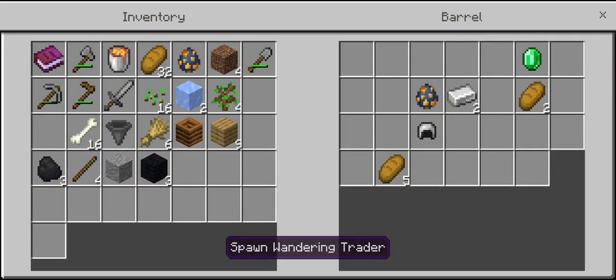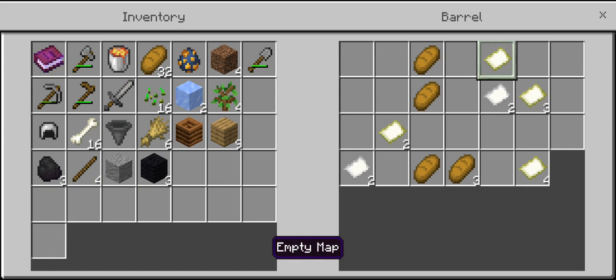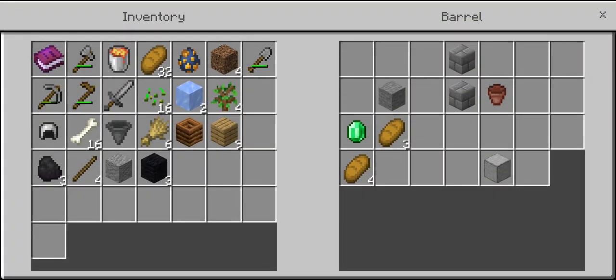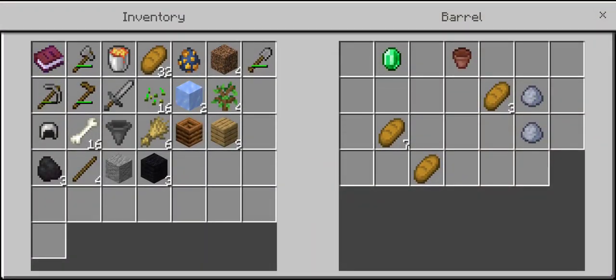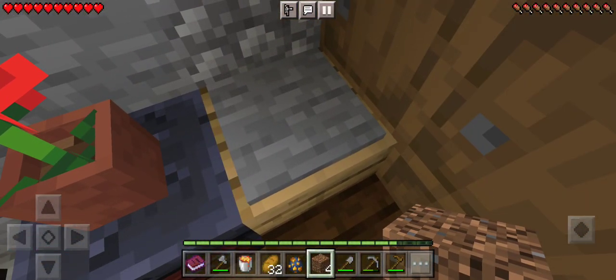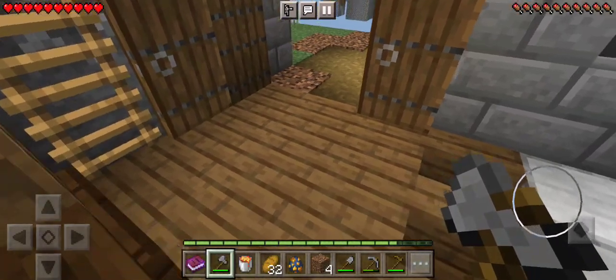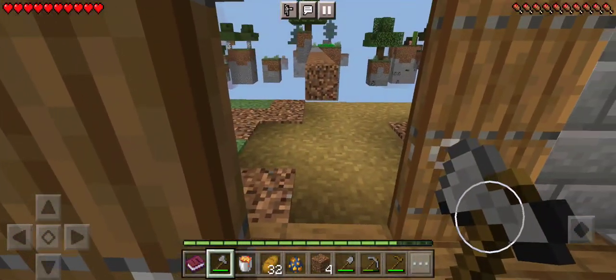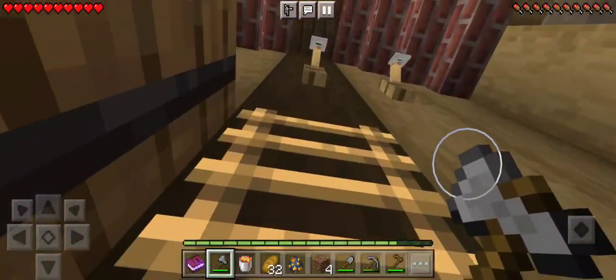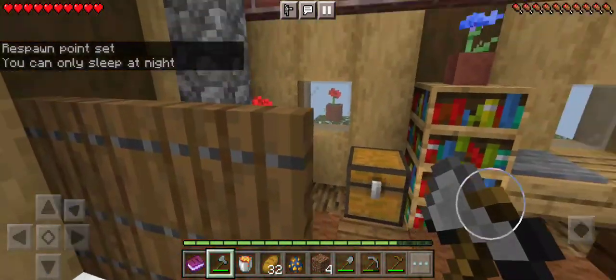Another wandering trader. Helmet of doom. Shears, if I want some shears. What's with all the empty maps? Enchanted apple and gold - I can work with this, this is nice. I take it back about their door - their door is still bad. Tripwire hooks, I like it. I guess I didn't have to make a bed - there's already a bed up here. Well, that helps, makes me feel safe.